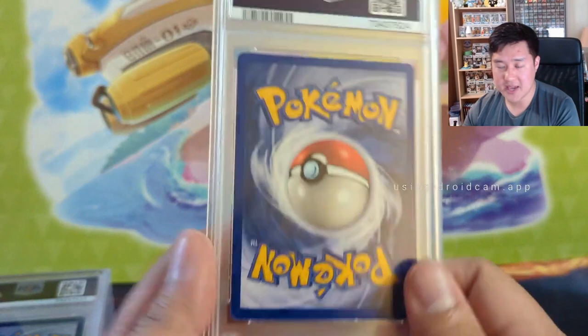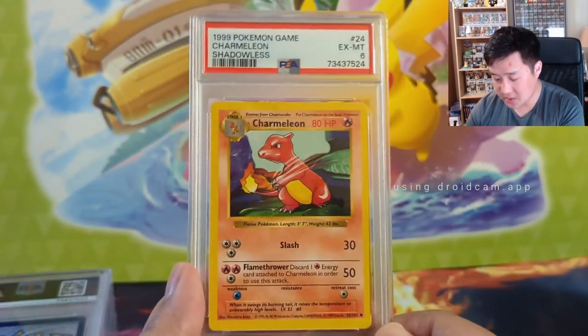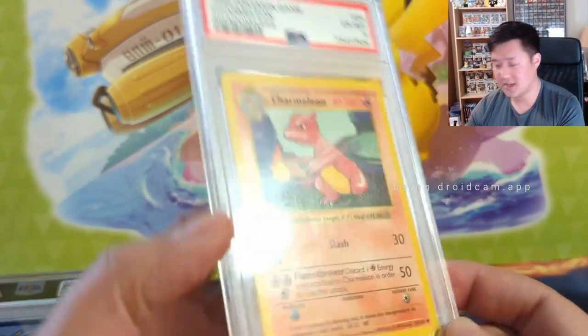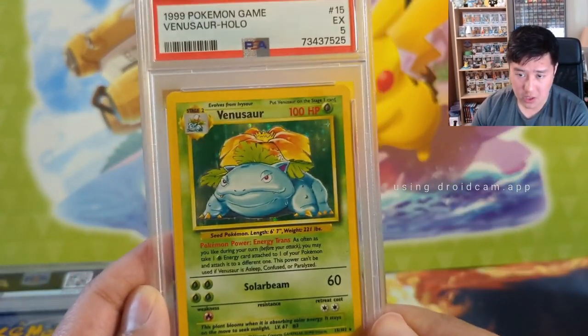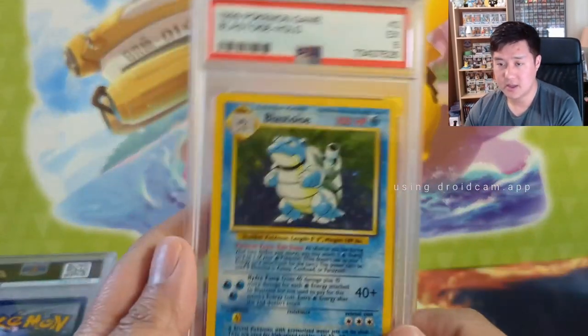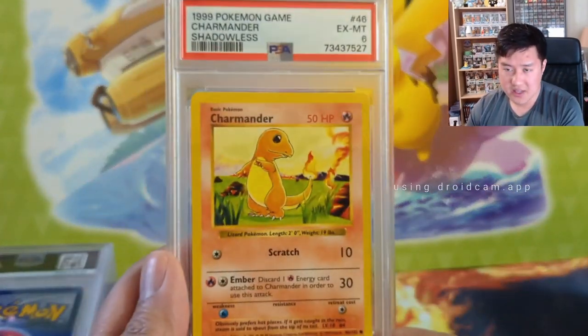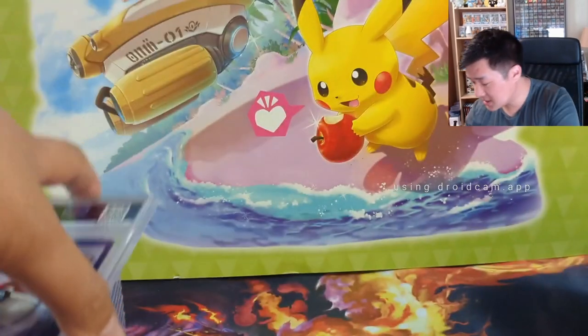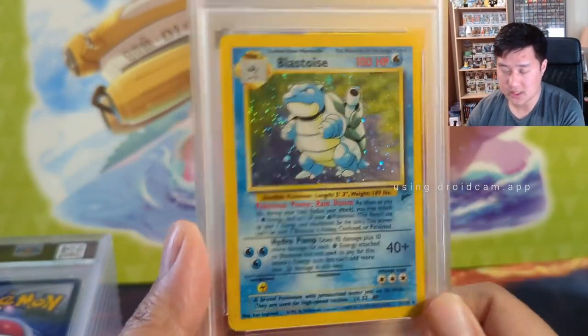Back to Base — not only the starters but the evolutions. This shadowless Charmeleon is pretty cool, coming in at six. Then back to Venusaur — we have a Base Venusaur also at a five. Then we got the Blastoise and the Charmander. It's cool that the evolution is shadowless, and just a three on the Blastoise.